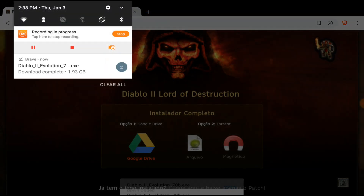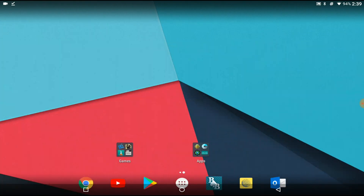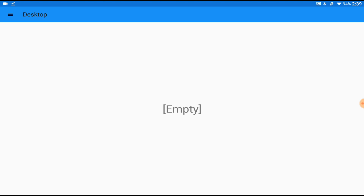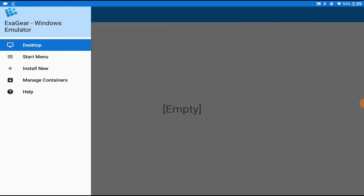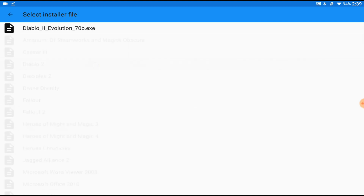Now that our download is complete, all we need to do is exit the browser and start up the Exigear Windows emulator. Here's the main desktop menu — click on the button in the upper left-hand corner, go to 'Install New', and select Diablo 2. This is for the presets. Now we're in the Downloads folder — click on the EFC file to get started.